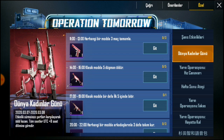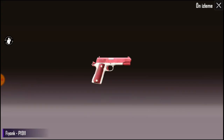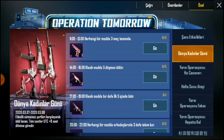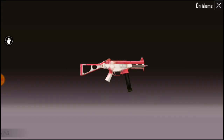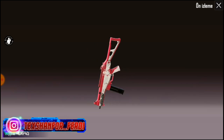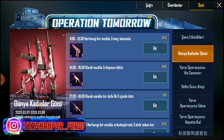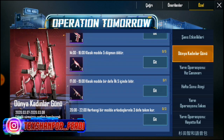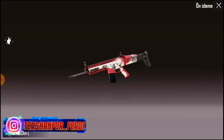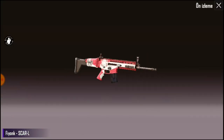Burada birinci sırada tabanca desenimiz var — Piyong adında bir tabanca deseni. Sonrasında bir de UMP deseni var, Piyong UMP deseni. Altında ise Scar deseni var, bu da Piyong adlı bir desen tasarımı. Güzel bir kelime, Piyong.